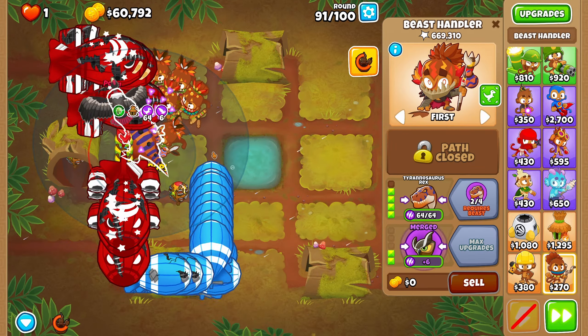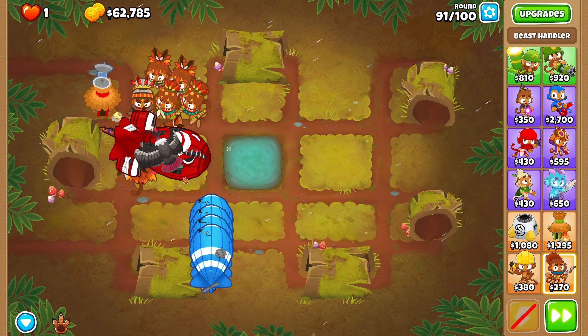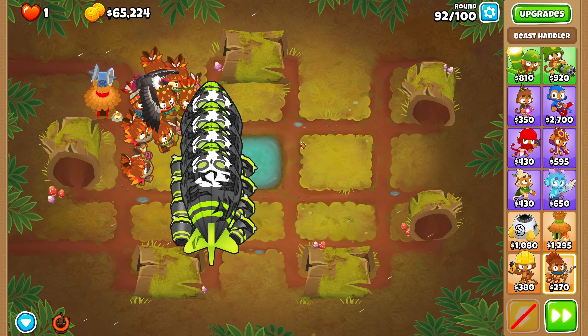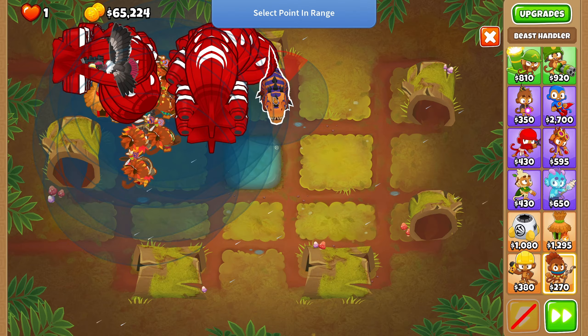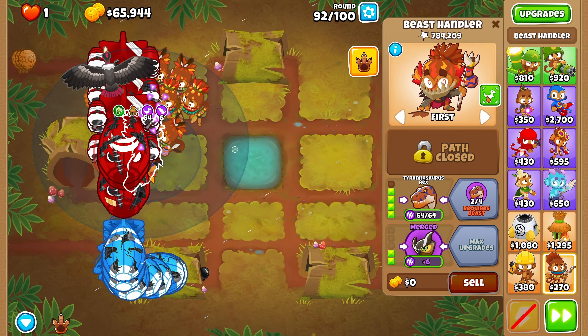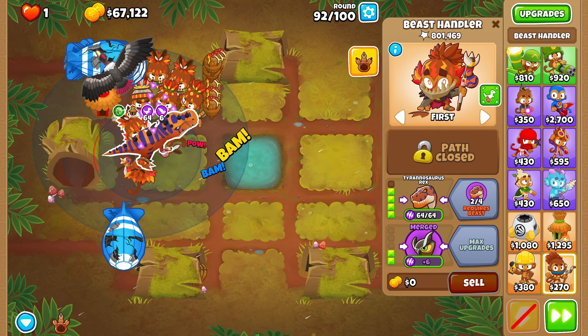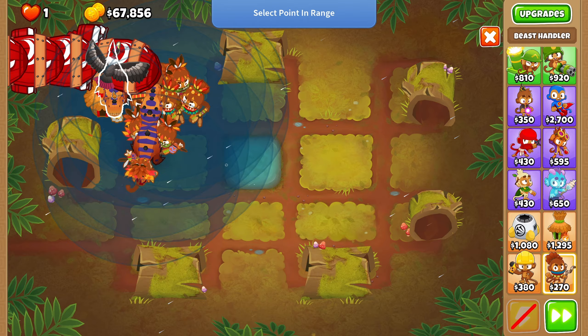We're going to stun this here. We're on round 92 after this — super duper easy. We're looking fine. We're going to use it again just to stun these and buy us some more time. We got all the BFBs back here. So let's move that there. It's looking very good. I really like the Beast Handler — this is a super fun tower because you actually do stuff. Round 93.